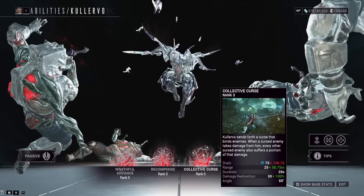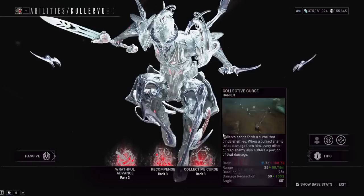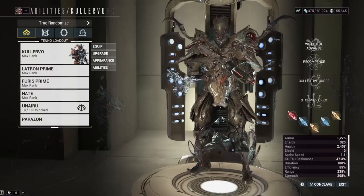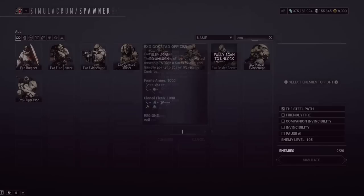The chains apply at a 65-degree angle from the targeted enemy outward, which is why you really want range on Kullervo. You can cast Collective Curse multiple times while it's active to link an entire room together, then nuke them in one shot. It's faster to cast than Mark for Death and better overall. The marking doesn't go through walls, but chained enemies can share damage to other chained enemies through walls. His fourth ability, Storm of Ukko, throws daggers into the air and rains them down, dealing slash damage and building melee combo.